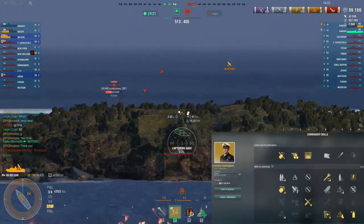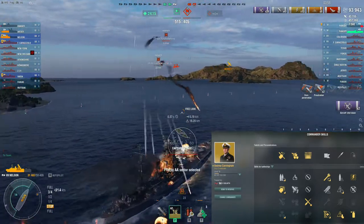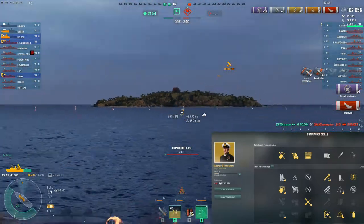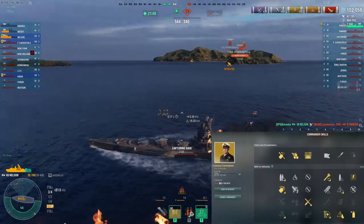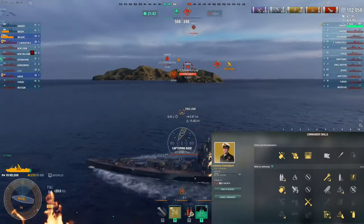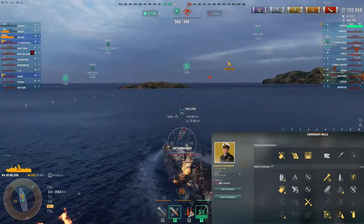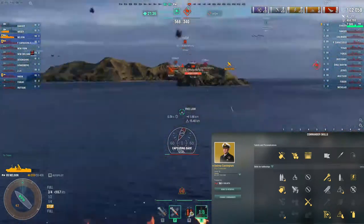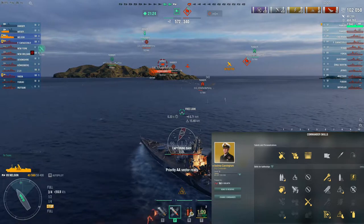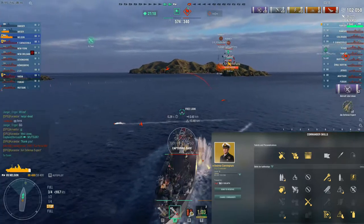For captain builds with a ship like the Nelson, you want to go full survival build to maximize that super heal. First point: Emergency Repair Expert — this gives you quicker Damage Control and Repair Party cooldowns. Second skill: Grease the Gears is a good one; faster turret traverse helps you adjust to targets faster. Three: Adrenaline Rush — this gives you faster reloads as you take damage. Initially, if you're not under tremendous fire, hold off the heal. You've got that huge repair that can heal nearly half your health. With Adrenaline Rush, as you lose up to half your health, you're gaining 10% on your reload — so it's a good tactic to hold off on that repair just a little bit longer.